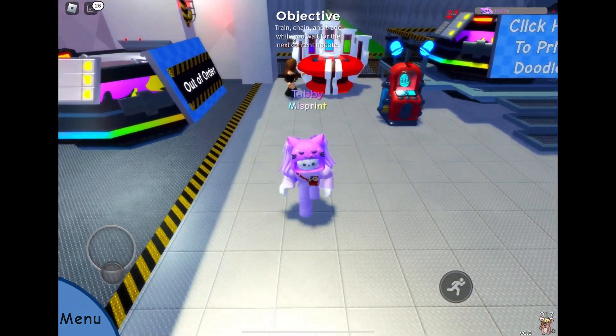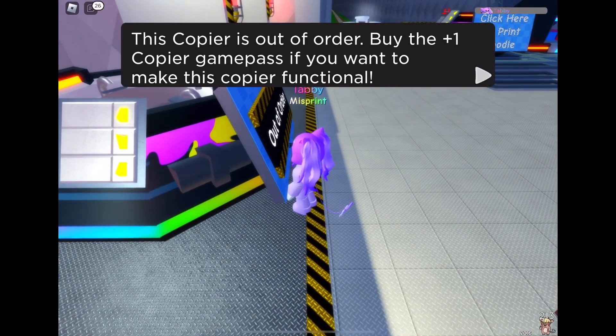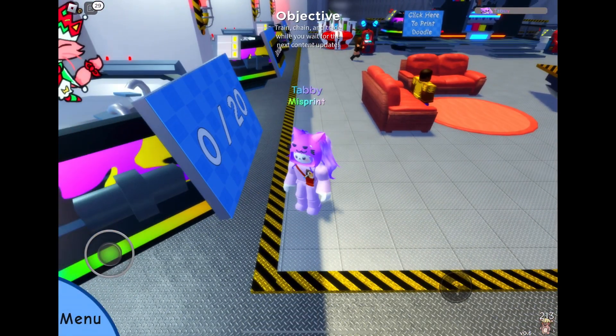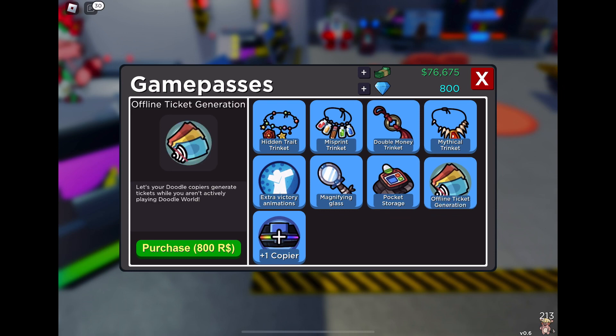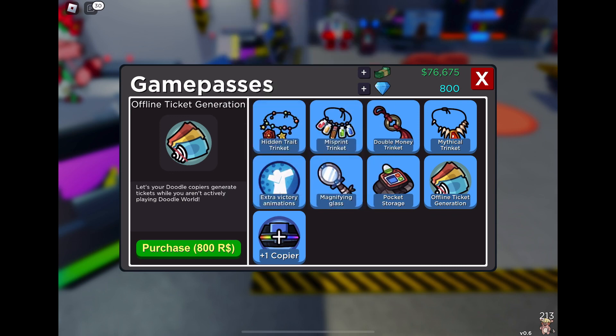With the printing update there are now some new game passes. You can pay 800 Robux for a second copier, and it looks like you can have up to three, so you could have more than one copier going at the same time — you could put three of the same doodle in to get them three times as quick, or you could put different doodles. But I think the best game pass is the offline ticket generation, so I'm going to buy this one now. Basically it means even if you're not playing Doodle World your machines will still be generating tickets. We'll both have that one — I think it's definitely worth it, and then we'll decide about the other one.